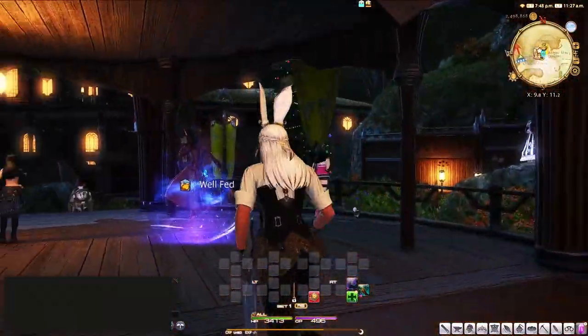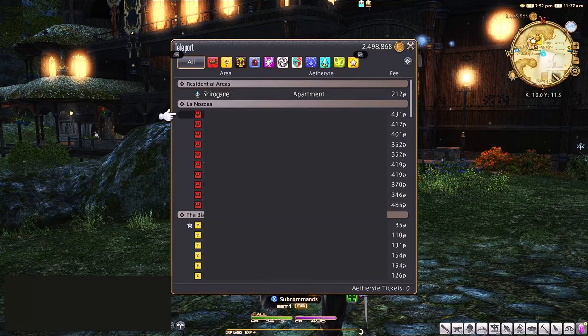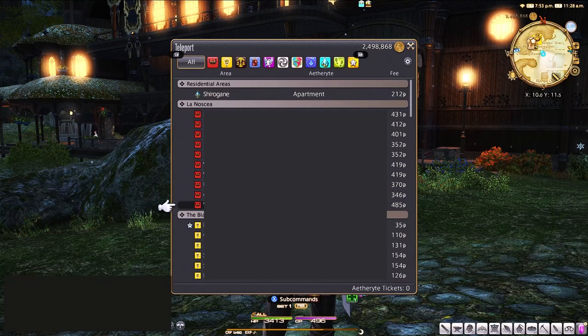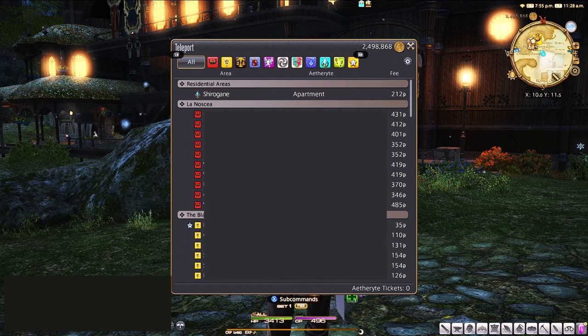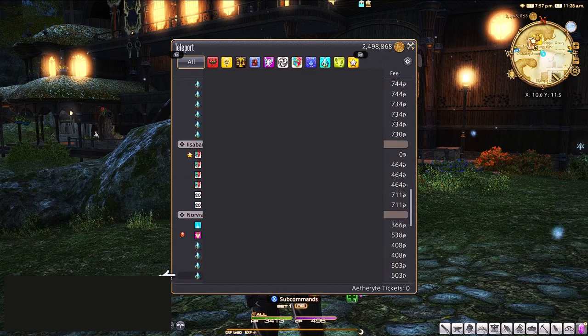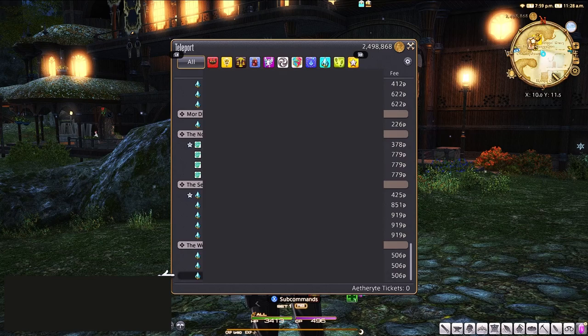If we take a look at the teleport menu, you'll see when I'm here in Gridania that a lot of these are kind of cheap. I still have my company buff on, which gives me a minus 20 or 30 percent teleportation reduced fees. But as I go down, you'll notice that it starts to get more expensive as I get towards the end game.